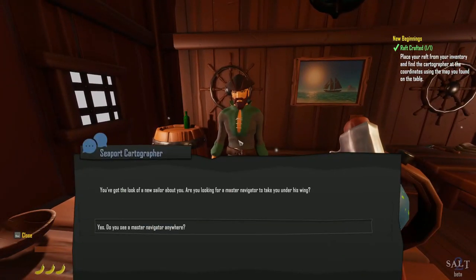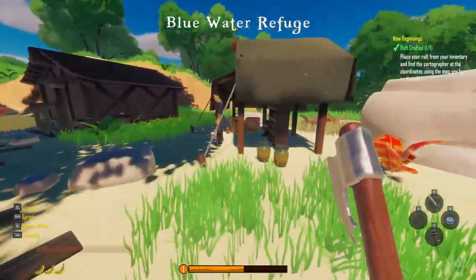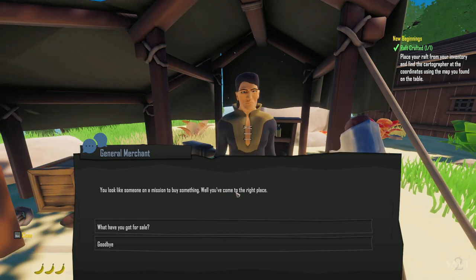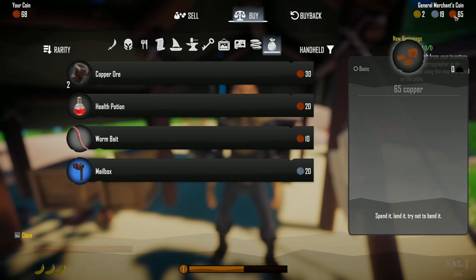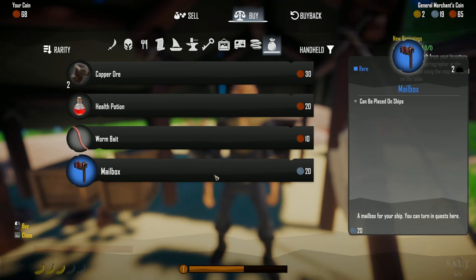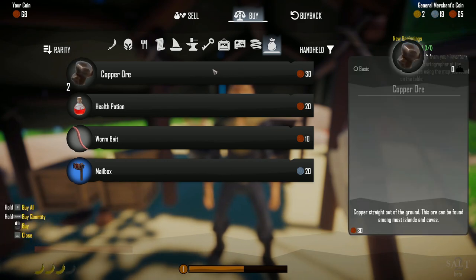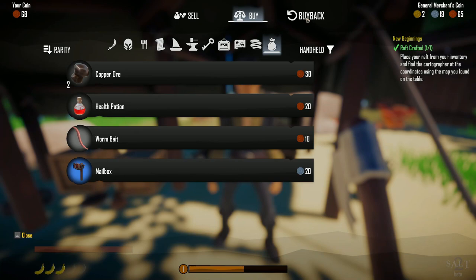What do you got for me, dude? 'You've got the look of a new sailor about you. Are you looking for a master navigator to take you under his wing?' Not right now — I just want to look around. So each one of these, I guess they sell stuff. This guy is a merchant: 'You look like someone on a mission to buy something.' What have you got for sale? How much money do we have? We have two gold, 19 silver, and 65 copper.